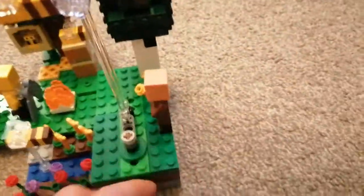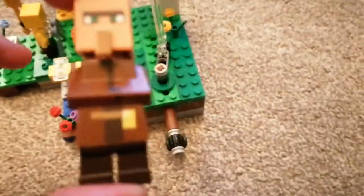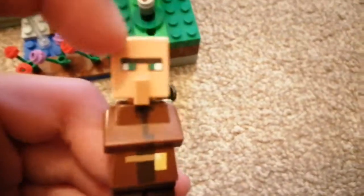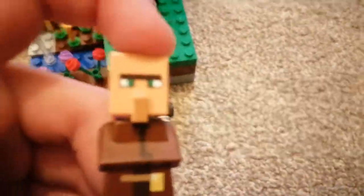And here it is. I will show you the mechanism first. Here is the villager. It is like the master villager because he has like this gold symbol here. And it's the villager from the new update because he has no markings on his head.